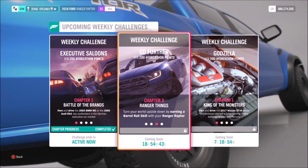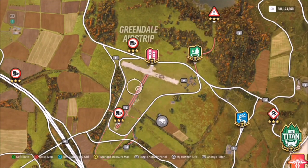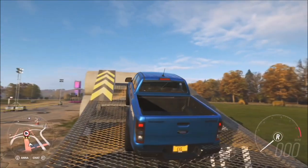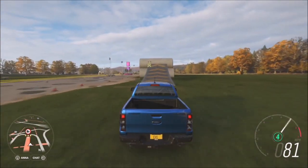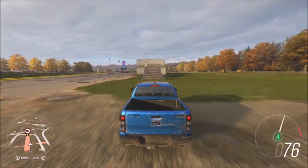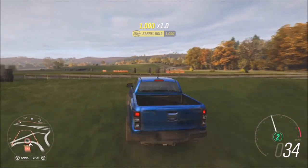The next challenge wants you to earn a barrel roll skill in your Ranger Raptor. This really is not as difficult as it seems — there are some easy places to get this done. If you head over to the Greendale airstrip, there is a jump specifically designed to help you do barrel rolls. As you can see, there is an extra smaller ramp just to the left of the main jump, which gets your two other wheels off and pushes you into a barrel roll. As soon as you hit that, you get the barrel roll skill.